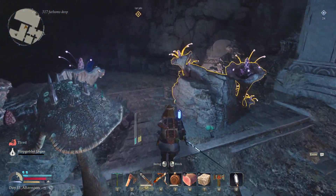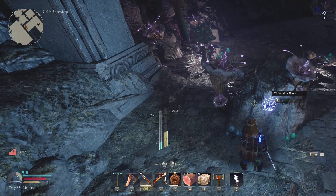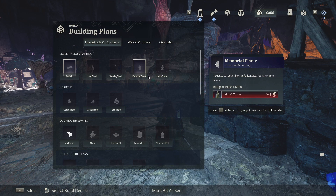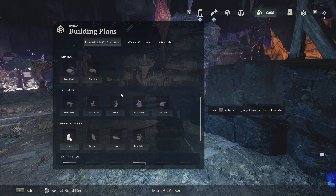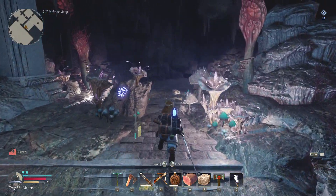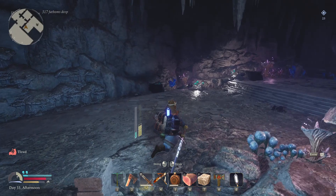There seems to be a wizard's mark here. Gandalf, bestow us your wisdom. 'The shadows of the lower deeps are not strong against the light of Durin's lamps.' Thanks Gandalf — so I need to find Durin's lamps. I have seen those before, but we couldn't make them back then, and they're not in our crafting book either. At least that was the first helpful piece of advice we got from Gandalf.